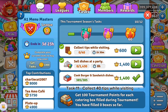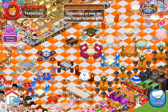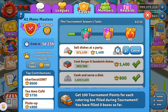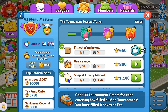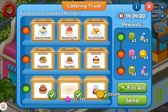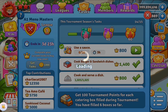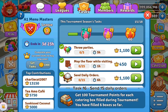Task 11: collect 40 tips while visiting. Task 12: sell 1,430 dishes at a party. Task 13: send 15 daily orders.